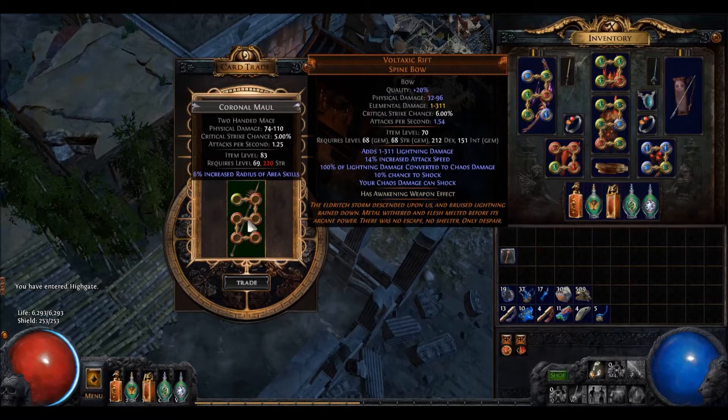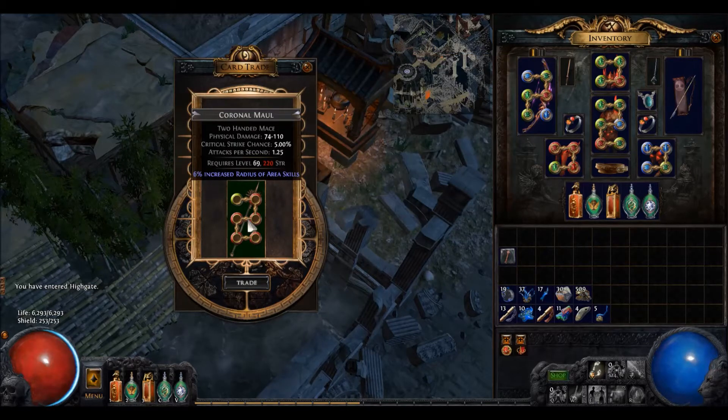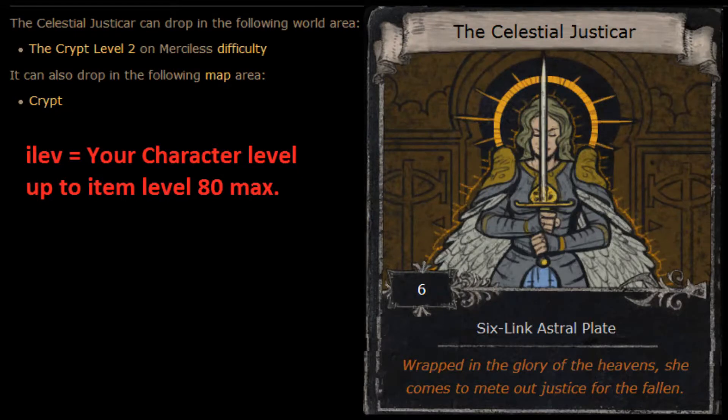Now we know the possible end game items you can farm yourself. One self-sufficient way of going about it would be, instead of getting ready for mapping in Docks and Dried Lake, you could choose to farm in Act 2 Crypt level 2. Once you get your gear and your level sorted, continue farming the card in the map called The Crypt. My experience with the drop rate is one card every 10 to 15 maps that are rolled as rares, so good RNG is needed to acquire these cards quickly.